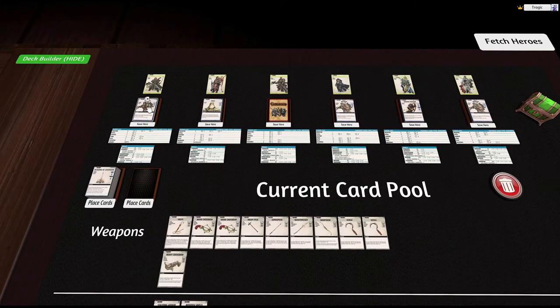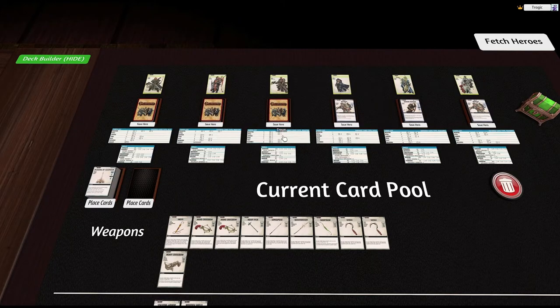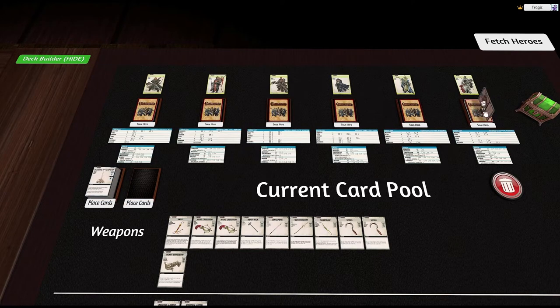Let's check the ally counts: three allies, three allies with frogs, three allies, no allies, two allies, one ally, two allies. Okay.